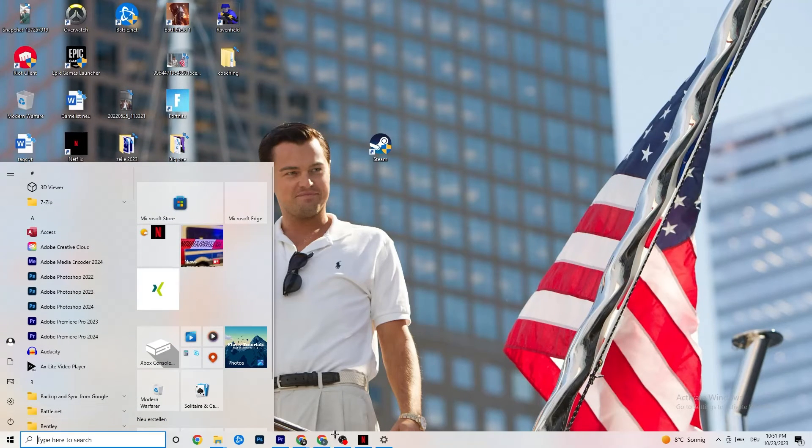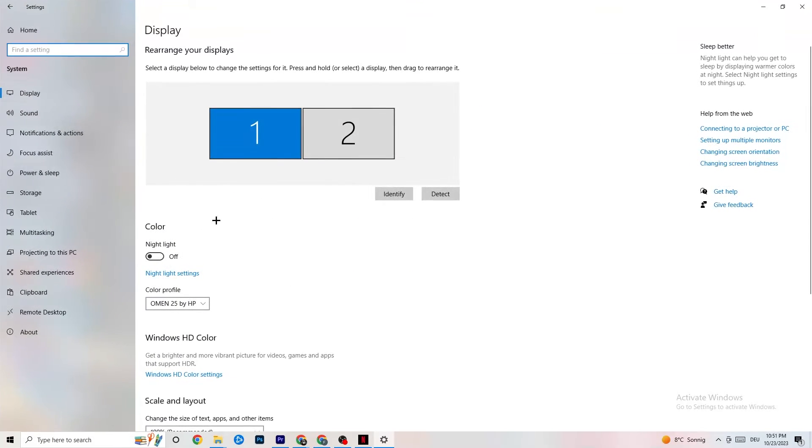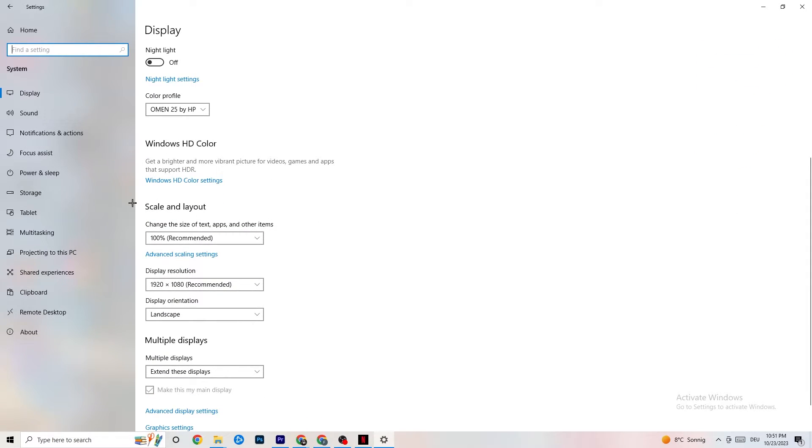Open up Settings again, navigate to System, then Display. Identify your main monitor — if you have two monitors, select the main one. Scroll down to Scale and Layout and change the size of text, apps, and other items to 100% as recommended. Also make sure your display resolution matches your in-game resolution — for example, if your in-game resolution is 1920x1080, set it to that — to minimize launching issues.